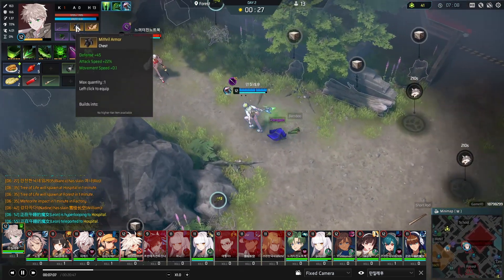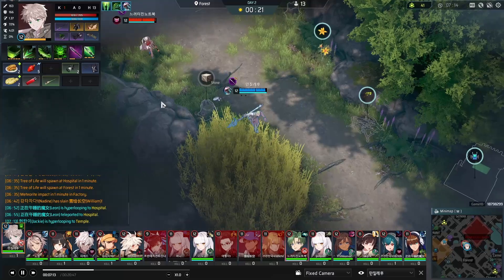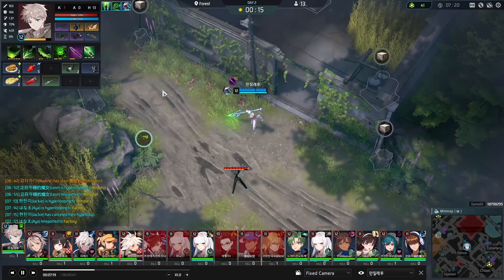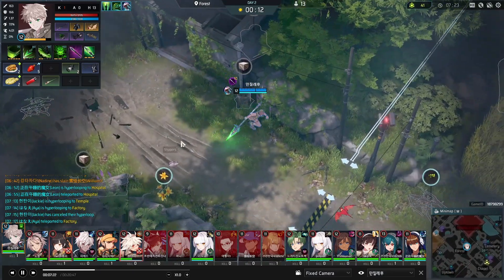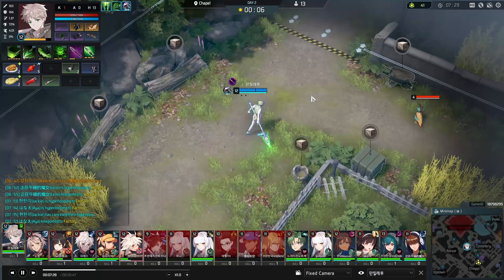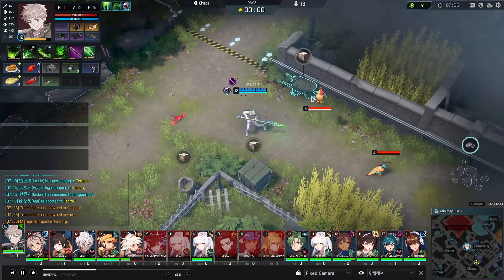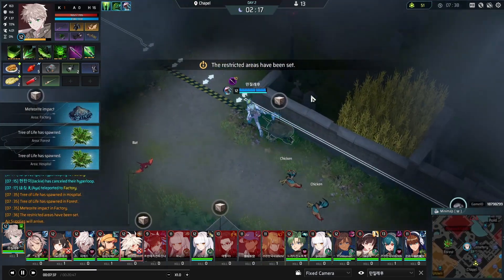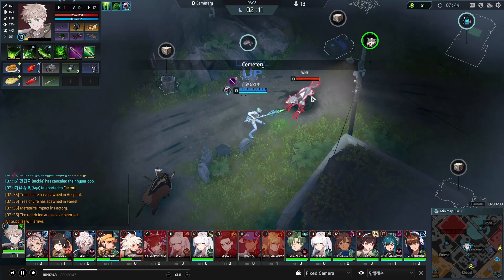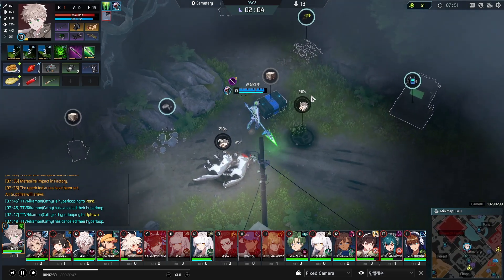The reason why Mithril Armor is pretty much a direct upgrade — you get a little bit less attack speed, but you get more movement speed and defense in return. Felix is not going to fight Lennox because Felix is completely free for Lennox, so it's not worth his time. He's not at any of the trees or Meteorites right now. He did get a Meteorite for free from Bernice so he may have actually been going to a Meteorite zone at this time.